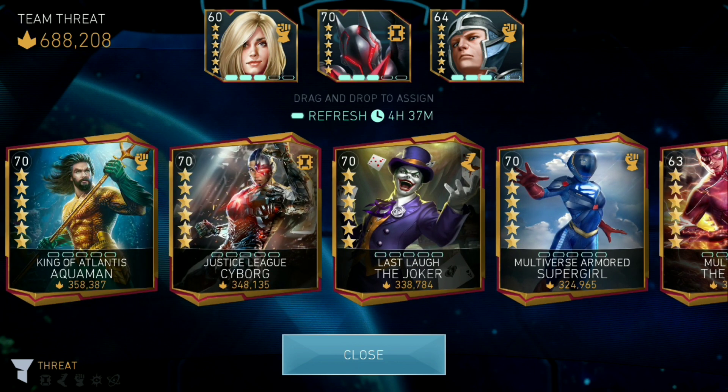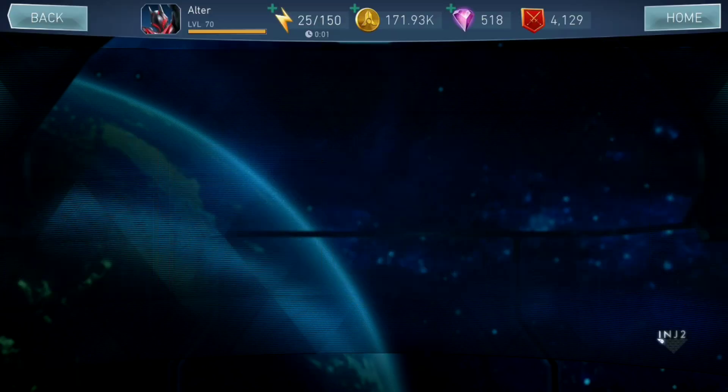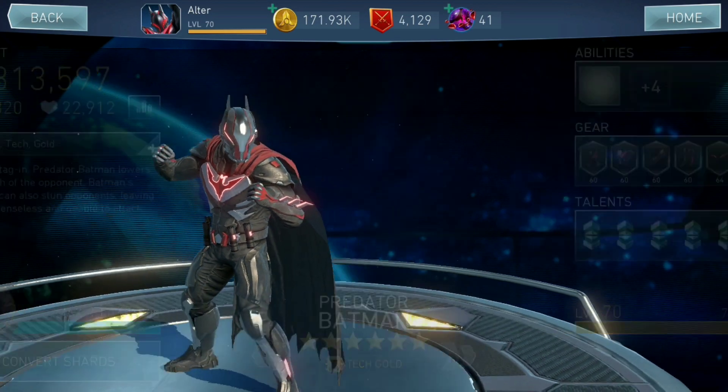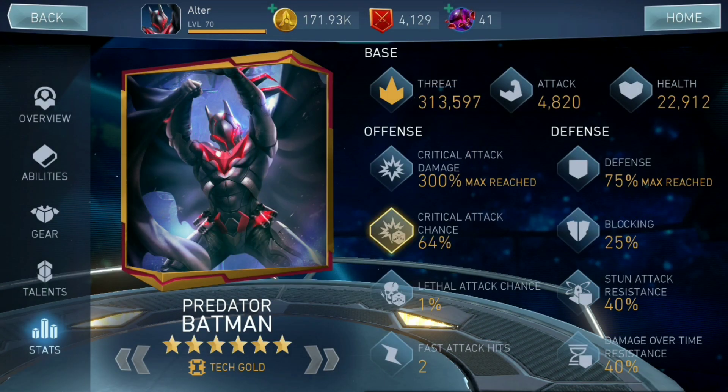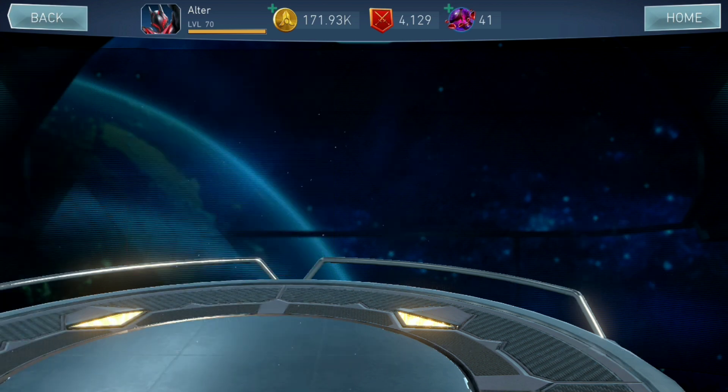My teams have a low threat, which means I get low rewards compared to higher threat teams. The reason why my teams have a lower threat is because I prefer to have higher attack teams for raids, but the game gives you more threat if you have higher health teams. However, because my teams overkill in Arena, that means if I wanted to get higher Arena points, all I'd have to do is reduce their attack by a little bit and add more health.